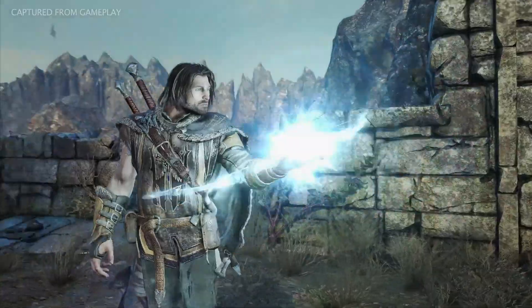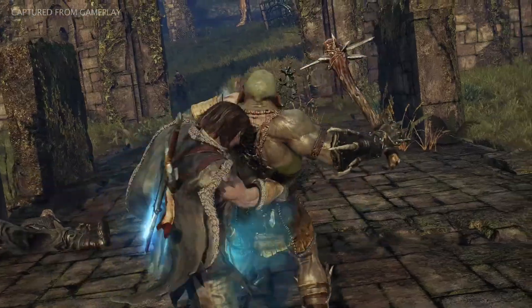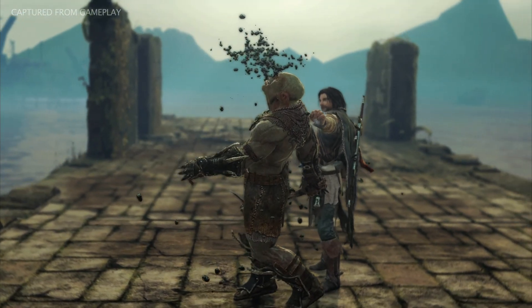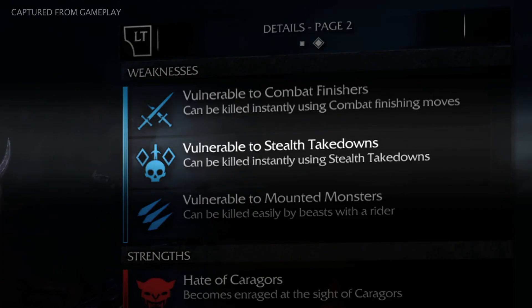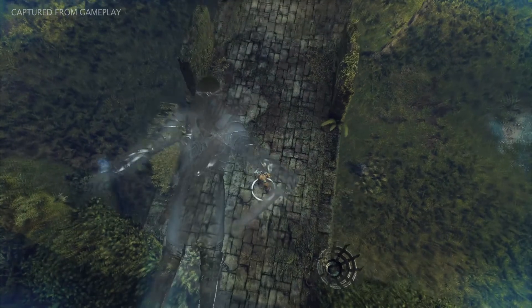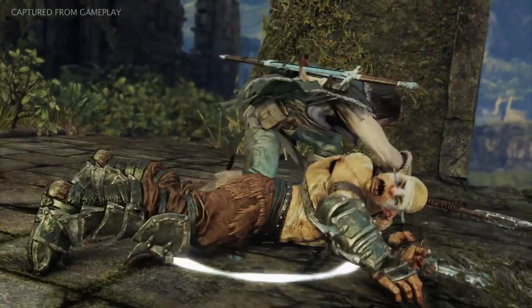Runes add powerful buffs to Talion's weapons, and are dropped as loot when enemy captains are vanquished. Exploiting the weaknesses of an enemy will influence the type of rune that drops, and combining different runes will increase the power of Talion's weapons in different ways.